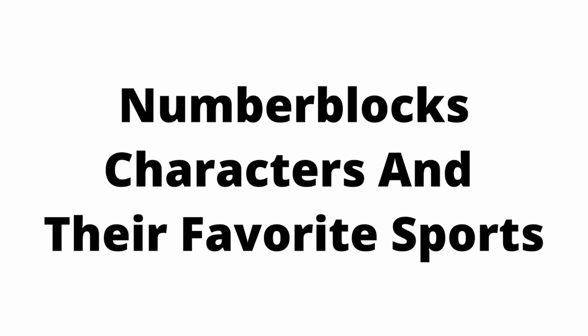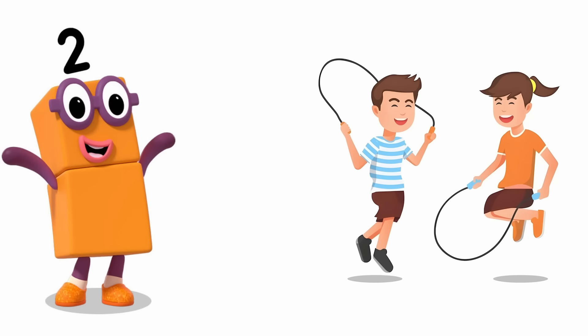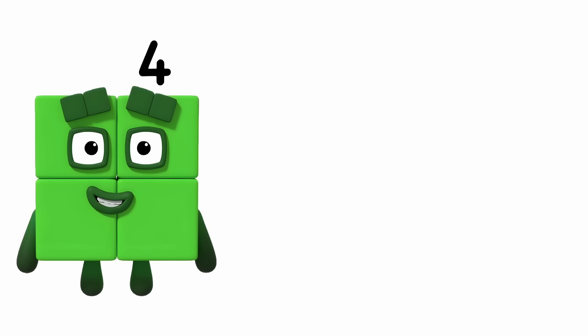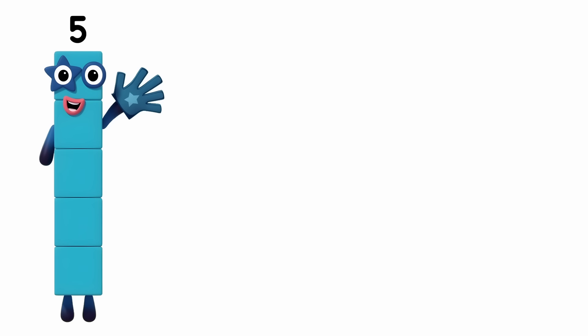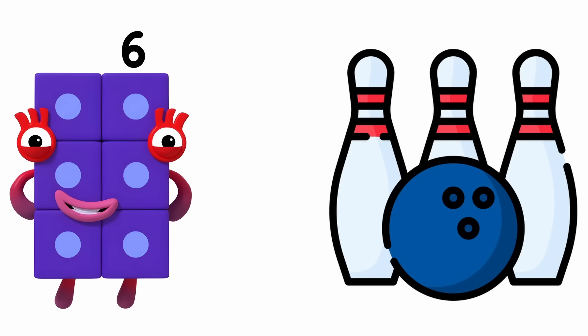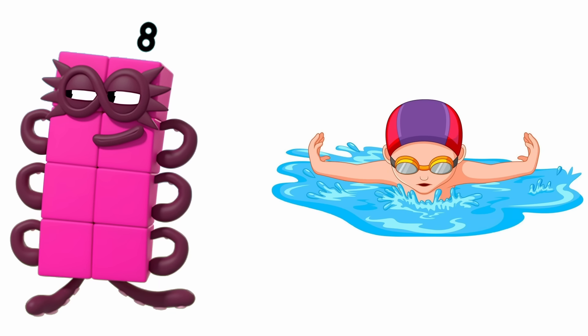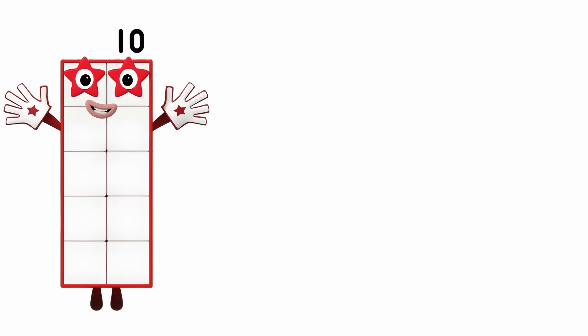Numberblock characters and their favorite sports. One: Hopscotch. Two: Skipping Rope. Three: Mini Golf. Four: Soccer. Five: Basketball. Six: Bowling. Seven: Running. Eight: Swimming. Nine: Singing. Ten: Dancing.